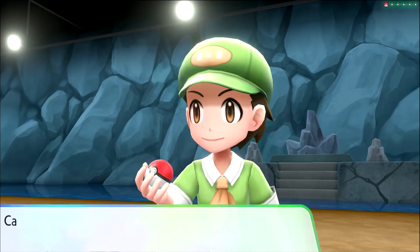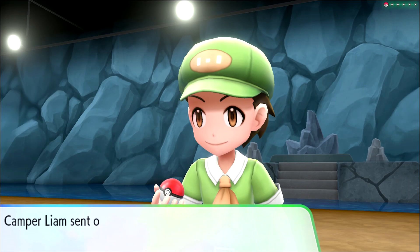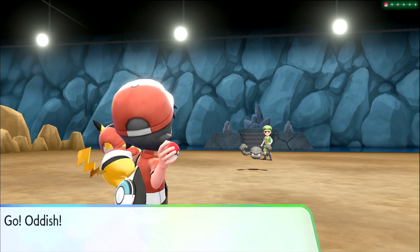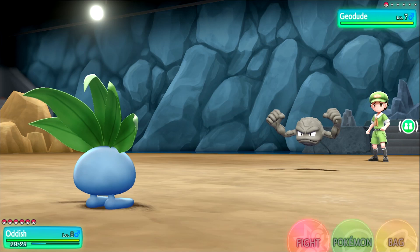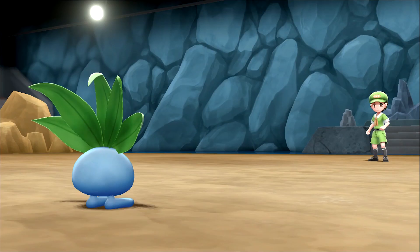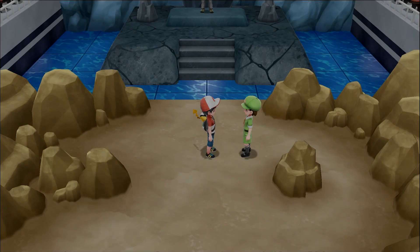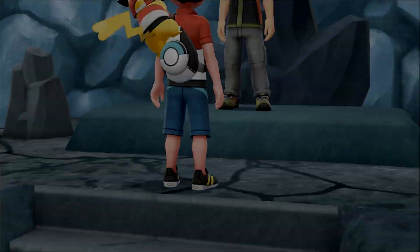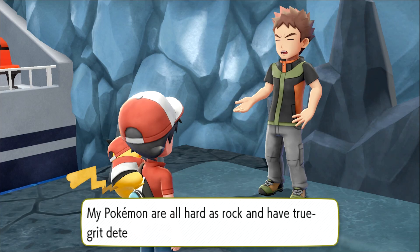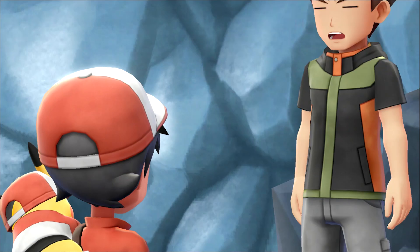Let's do the next one and then we get to fight Brock. Another Geodude — I kind of remember what to expect but I don't want to say and be wrong. I'm pretty sure Brock has a Geodude and an Onyx. Bam — that does so much damage, Grass moves go through Rock type like butter. I got defeated! Well, the guy at the front door told me what to use. Let's fight Brock — 'I'm Brock, Pewter City Gym Leader. Show me your best!'